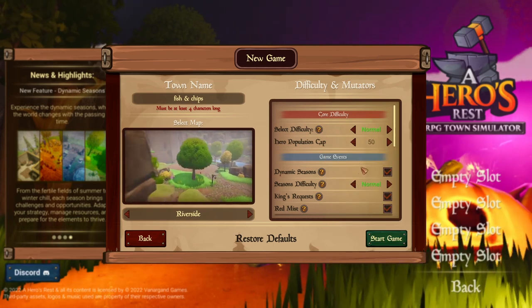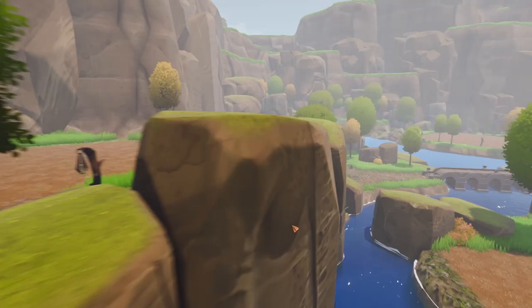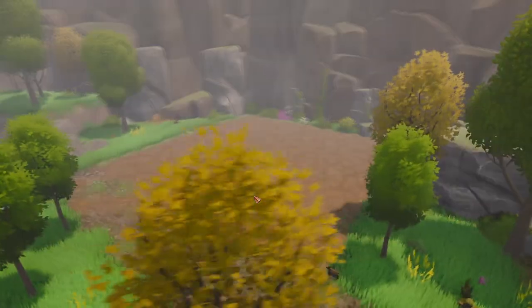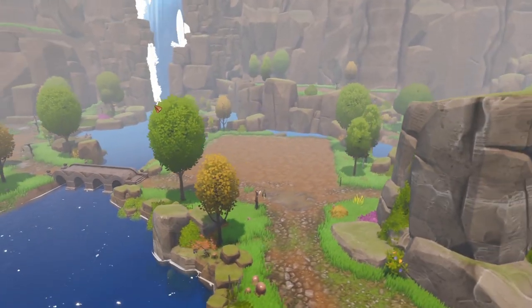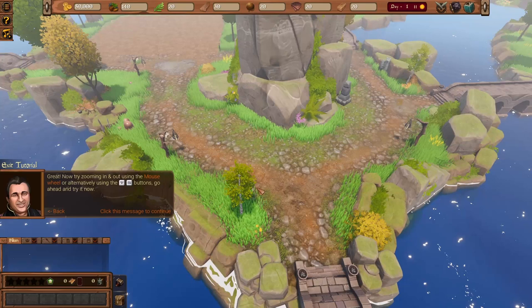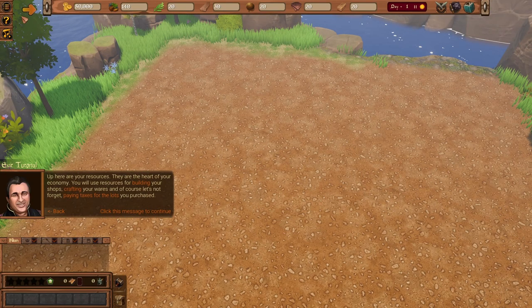We'll go ahead with normal difficulty — take it easy. And would you look at that, what a beautiful place to start our adventure! There's a lot of water around, which makes it feel more lively. We have a nice piece of land here to start our business operations. This looks gorgeous. Alright, we can move the camera, rotate, zoom in and zoom out — perfect.